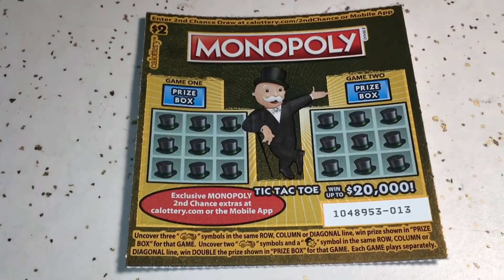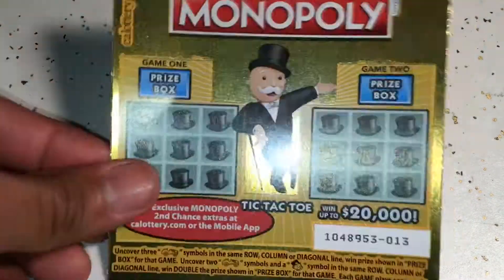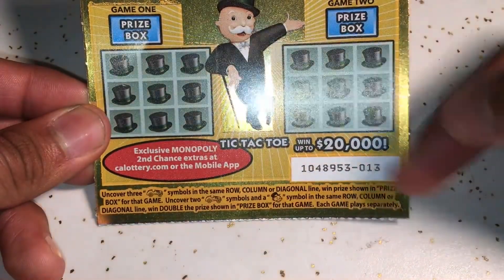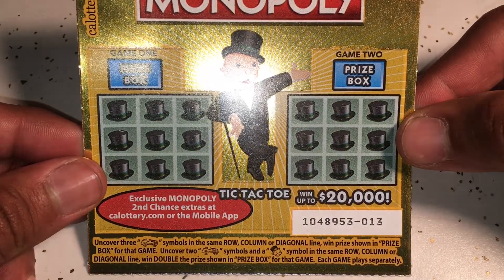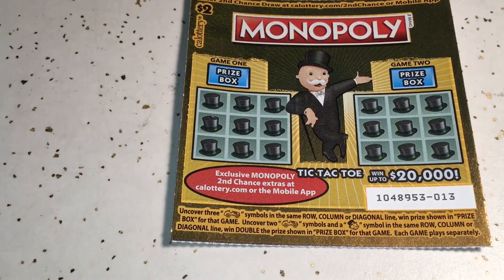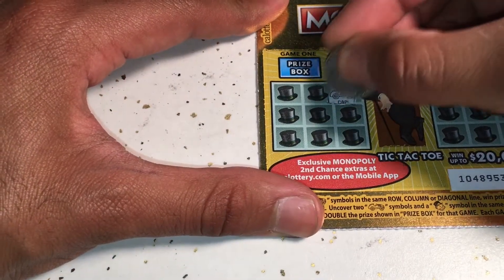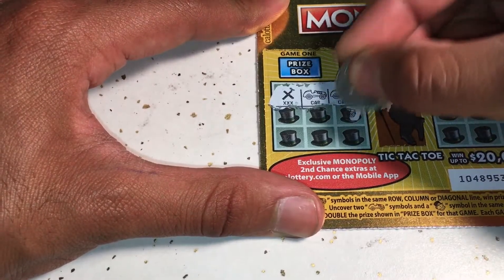Alright, so there it is — this is the two dollar Monopoly, ticket number 13. This is tic-tac-toe; we're looking for three cars in a row, or two cars ending with his face, and we get double. The odds are 1 in 4. Let's do this and hope for a win. Starting game one — we got a car right away, a second car, hope for another car...